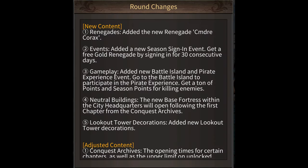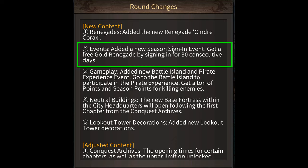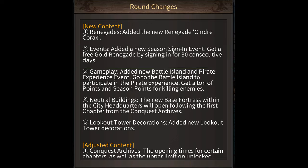Second, and this applies to all seasons, you now get a free golden renegade by signing in for 30 consecutive days during the season event. All you need to do is sign in for 30 consecutive days, and you get 300 golden renegade fragments of any one of the golden renegades from that season.